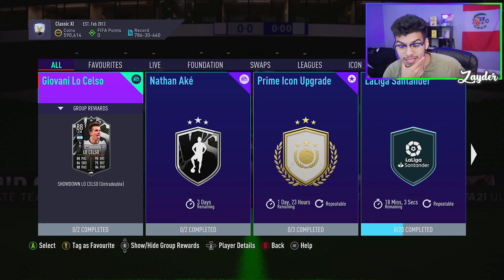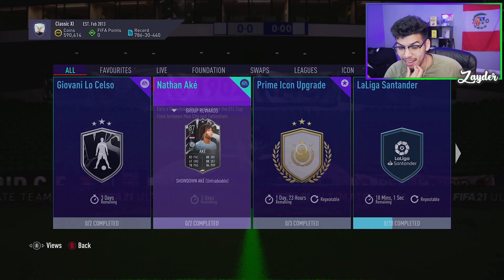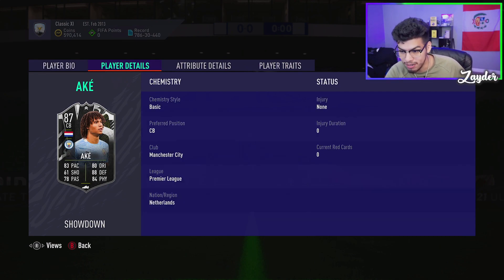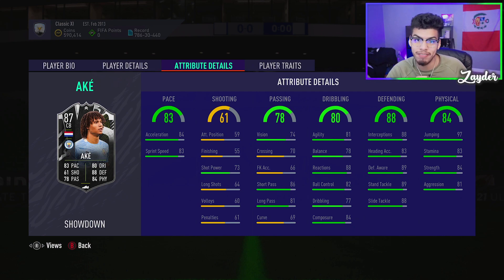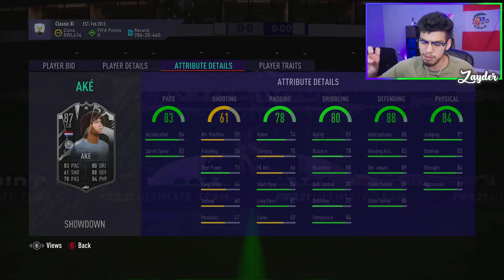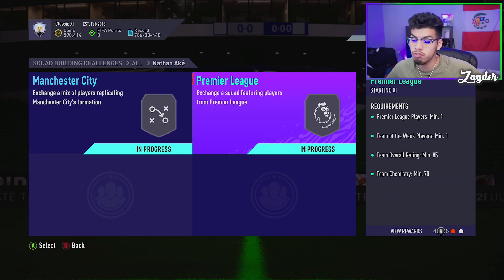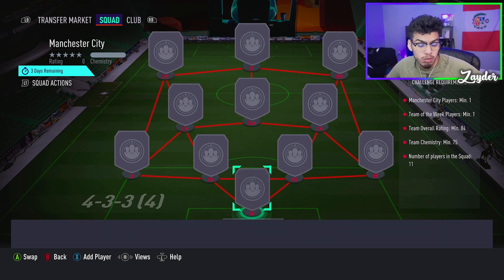This SBC is coming in at around 240,000 coins and I think that's a very good price. If this card was on the market it would be very expensive. If he does get the upgrade — which most likely City will win, especially after Marina did get sacked from Spurs — I don't see Spurs beating Manchester City. He's out for three days; it's an 84 and an 85-rated squad, each requiring an inform.